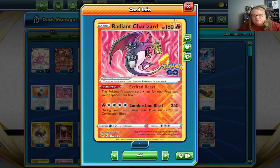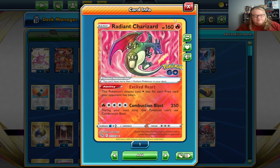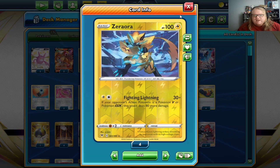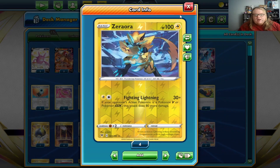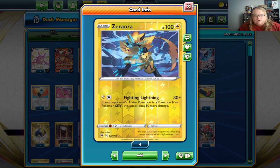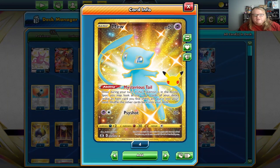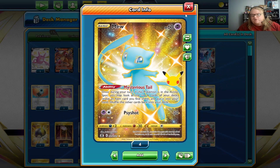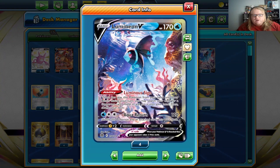We've got one Radiant Charizard — only one Radiant Pokemon in your deck. This attack costs one less for each prize card your opponent has taken; Combustion Blast for 250. You just can't use it the next turn, but that's really okay. Then we've got one Zeraora from Vivid Voltage — if your opponent's active is a V or GX it does 80 more, four retreat cost. We've got three Mew from Celebrations, which is what you want to start with — look at the top six and take an item, good starter/pivoter. Then the one Lumineon V: when you play it from your hand onto the bench, search for a supporter to get set up.